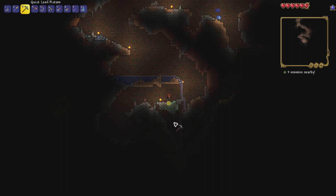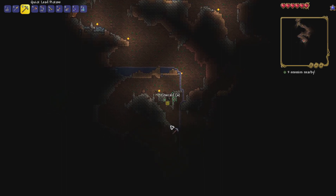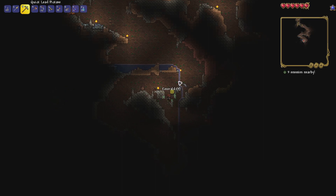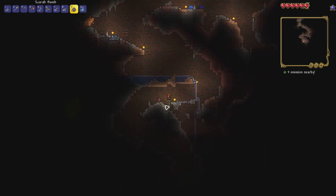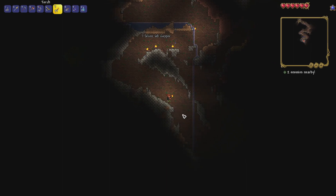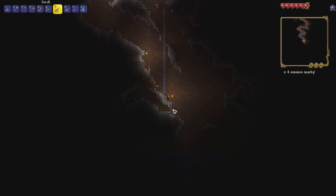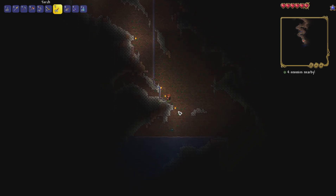There's a nice patch of gold and a load of emeralds here - let's grab those. If you didn't know, you can actually make grappling hooks from gems now. You need 15 of any kind of gem - the best one being diamond, which gives you the most range and highest velocity on the hook. Always be on the lookout for that if you want a nice early hook without farming piranhas.